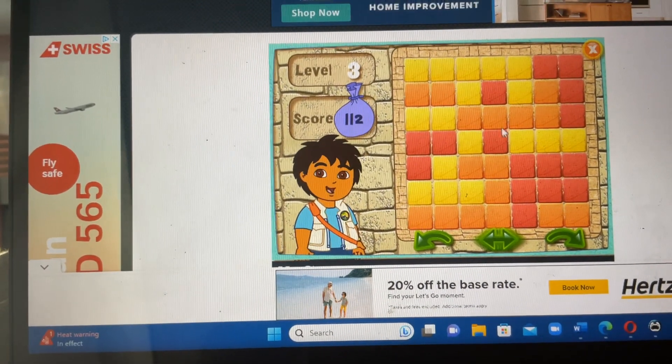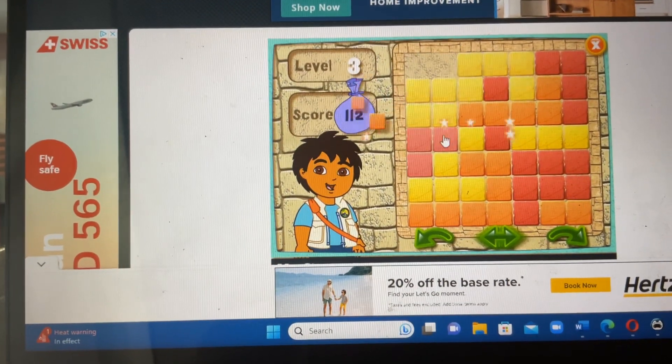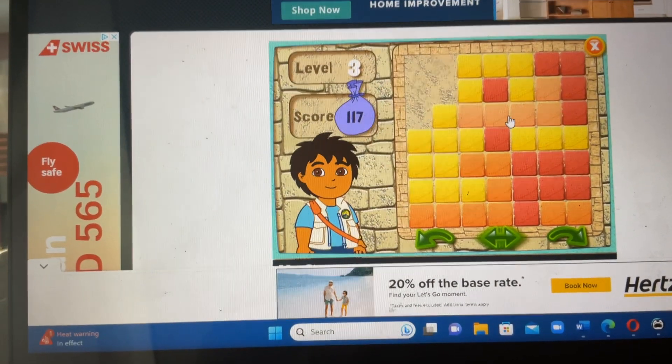Here's your puzzle. Ready, set, go! Yellow, red, orange.